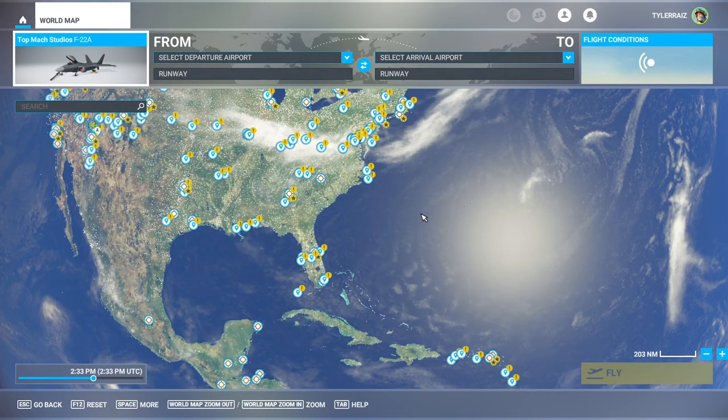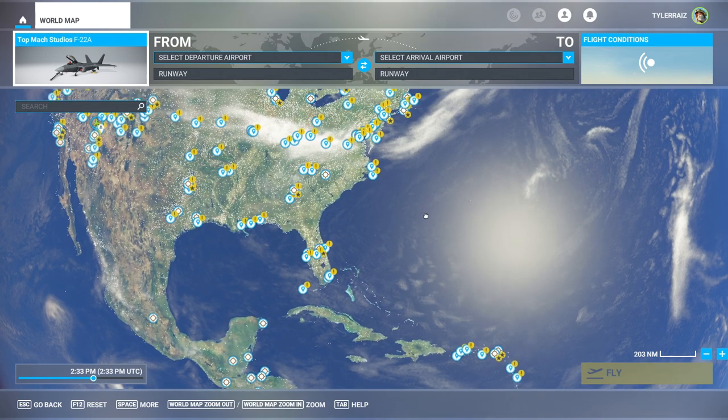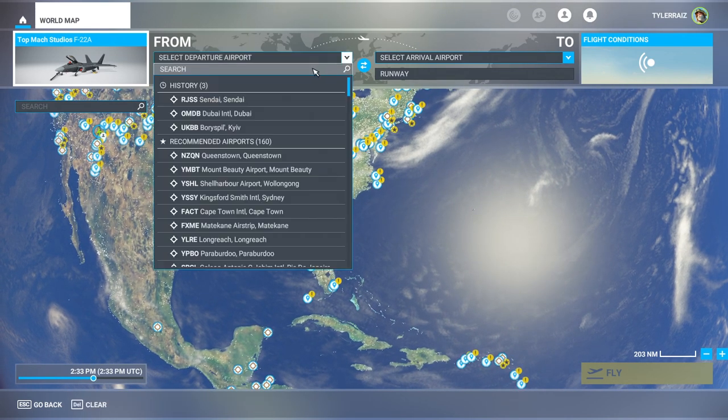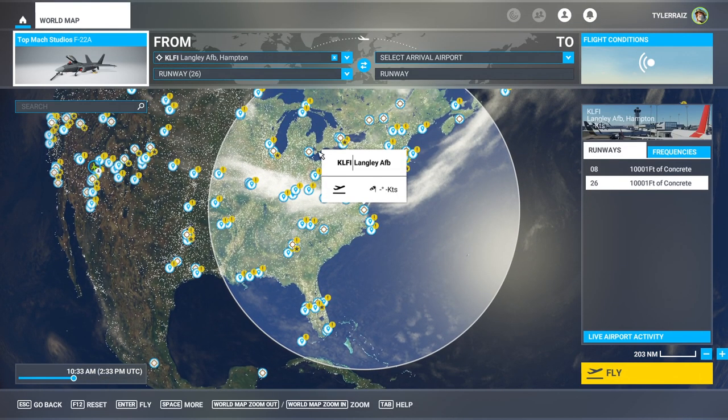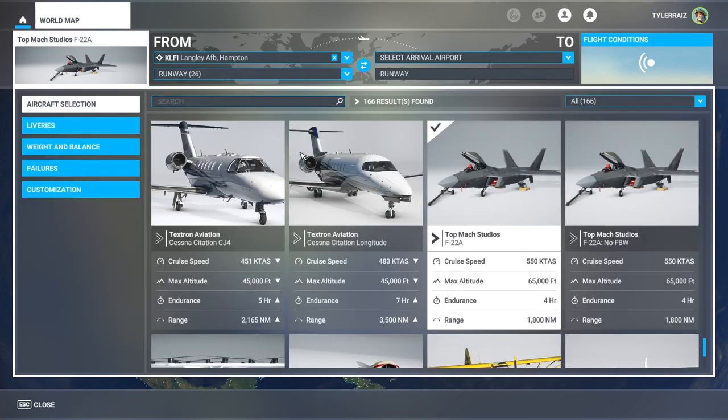I have the weird planes and then the fast planes. This is one of those fast planes and we are going to try to take off from Langley because we have a livery from a Fighter Squadron at Langley — I say try to because I've had some interesting trouble.